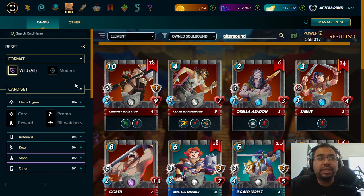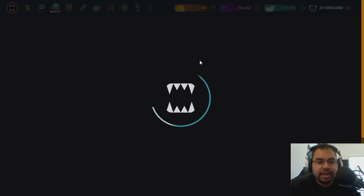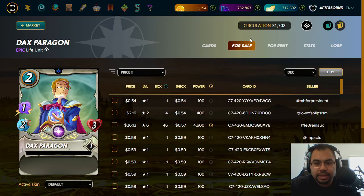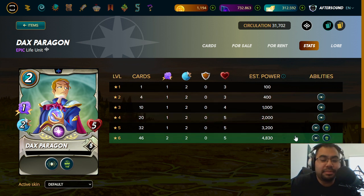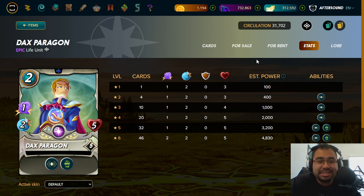I do believe he's the only unit, and therefore Life is the only element, that can actually get the Amplify ability at the Bronze level. At the higher levels, he also has Affliction — and there's not much Affliction in the Life splinter. So he's somebody I always have problems with because he'll usually stop any kind of healing, and Life tends to have a lot of healing available. To have Affliction always available for just two mana is not bad. I can recognize that it beats me in a lot of games.